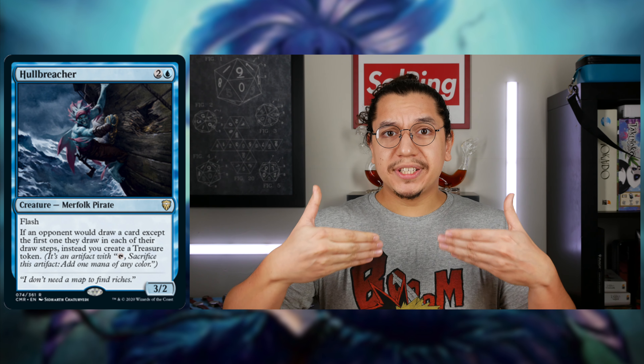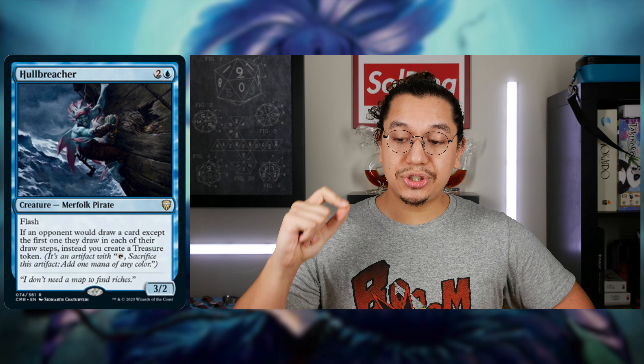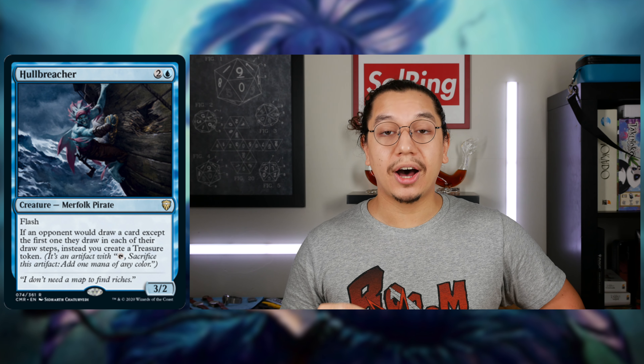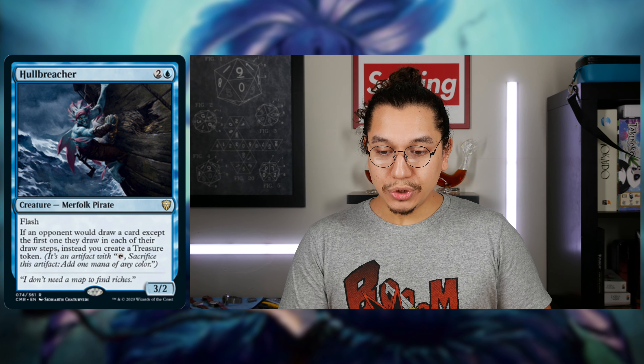It's really good because when you draw seven new cards, you've got a ton of mana to play out all those cards. This is a very good effect. It should be in any mid-range list that contains Blue. This is an auto-include, a must-buy from the set. It is the best blue card from this set — Hull Breacher.